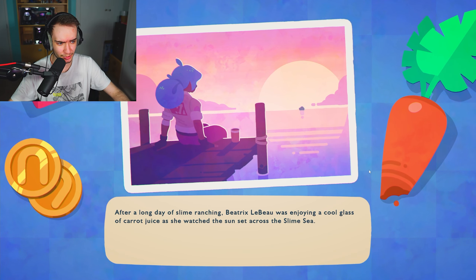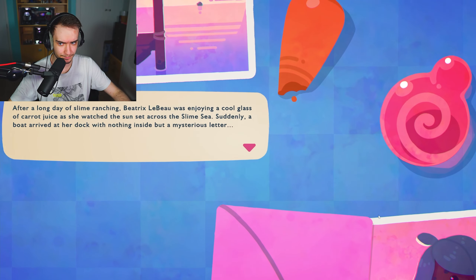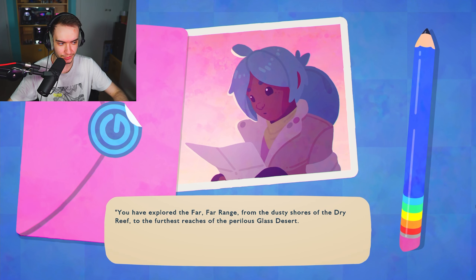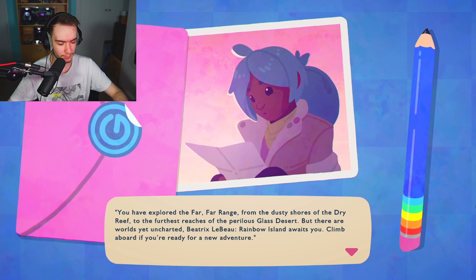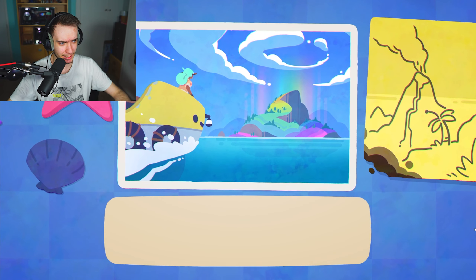The game opens with a cutscene: after a long day of slime ranching, Beatrix LeBeau is enjoying a cool glass of carrot juice watching the sunset across the slime sea. Suddenly a boat arrives at her dock with nothing inside but a mysterious letter. Beatrix is from the last game, so this is continuing the story. The letter reads: 'Rainbow Island awaits you - climb aboard if you're ready for a new adventure.'